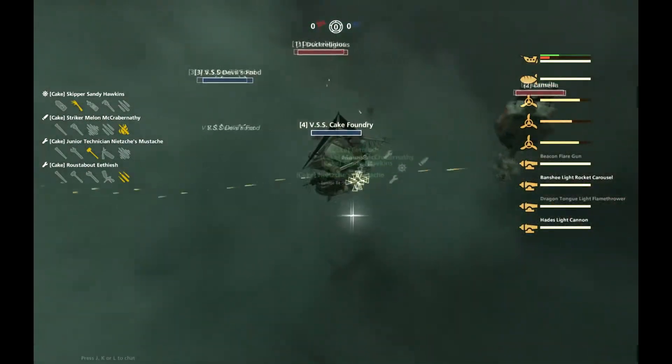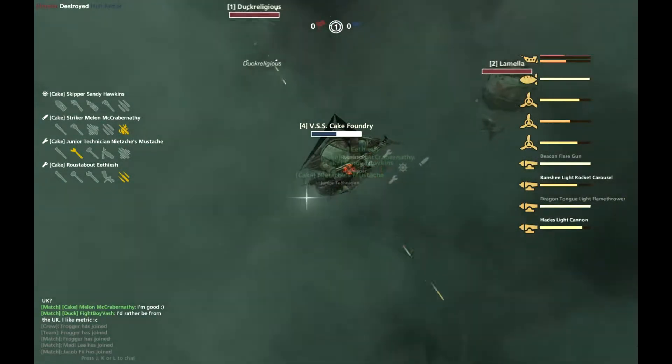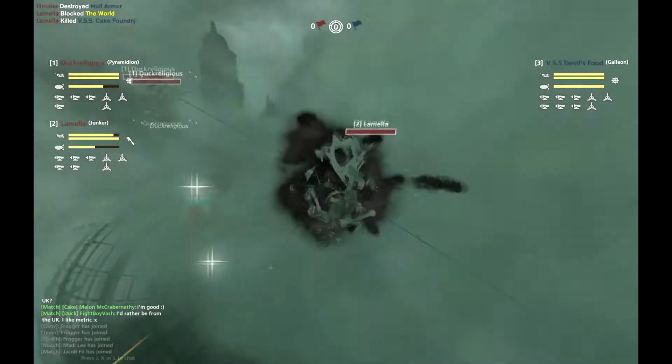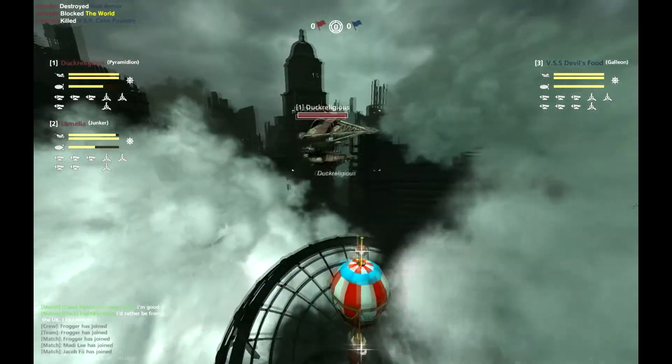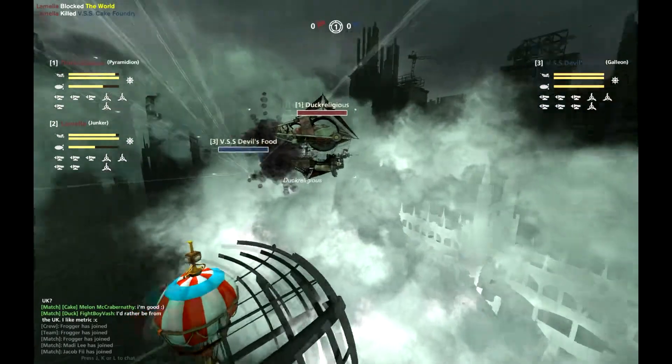Let me take a quick look at this build. The Cake Foundry taking some nasty Gat Mortar — oh my good lord. Here comes the Mortar, and — oh — Cake Foundry is just taken out there. I didn't even get a chance to look at his loadout. Goodness gracious, I'll have to wait for the respawn. Looking pretty good on the Duck team.